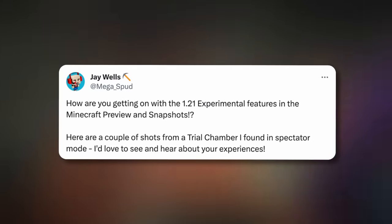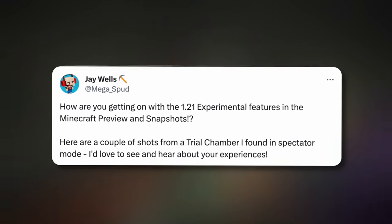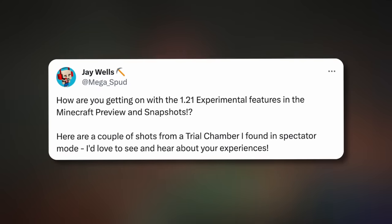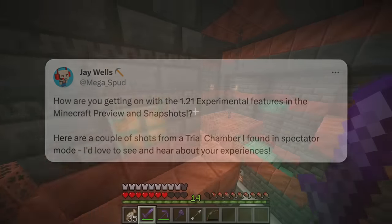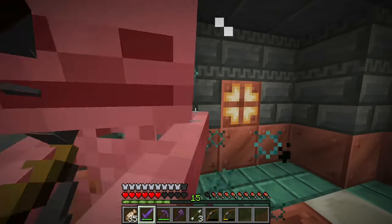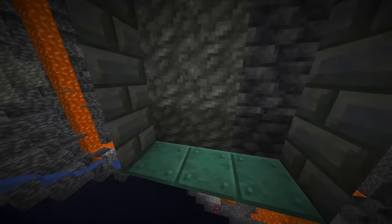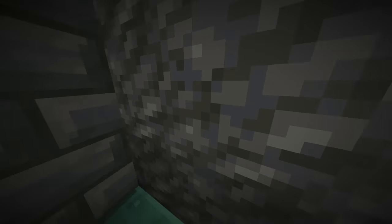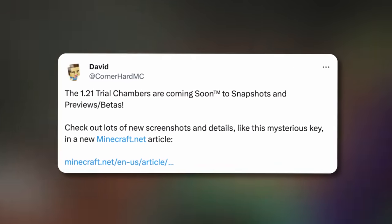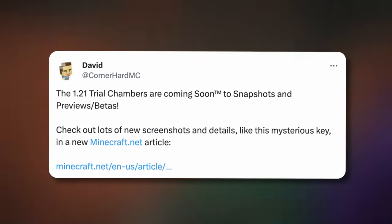We also need to discuss a huge ongoing mystery within the Minecraft community: the Trial Chambers. Jay Wells, the Minecraft community manager, posted on November the 22nd asking how players are getting on with the 1.21 experimental features in Minecraft preview and snapshots, and went on to discuss the Trial Chambers. The key word here is 'experimental' — Jay Wells is reassuring us that despite the content being awesome, it is nowhere near complete and there is still a long way to go. This includes a mysterious door that appears to lead nowhere, and the Trial Key, which has been a huge subject of curiosity — teased by David as hiding a big mystery, despite currently doing nothing.